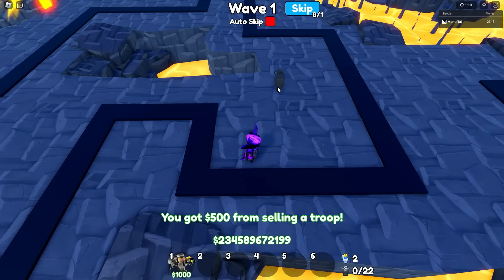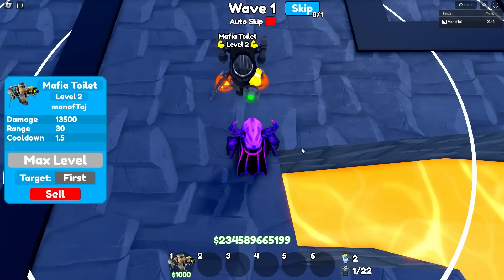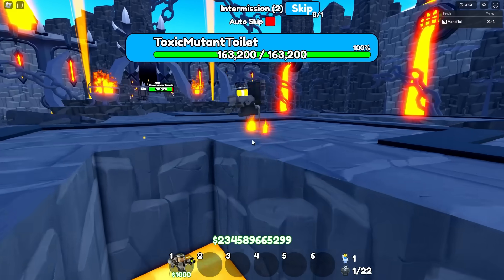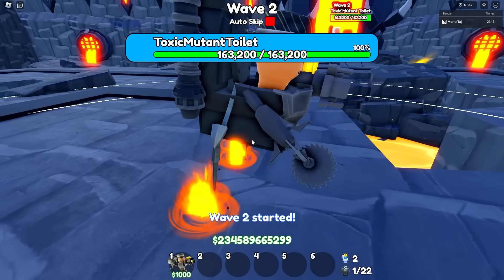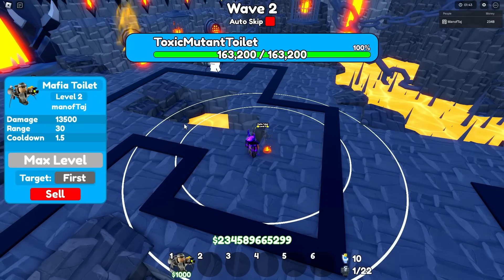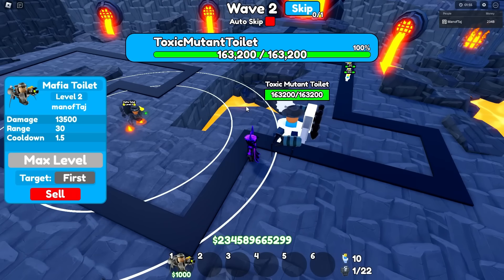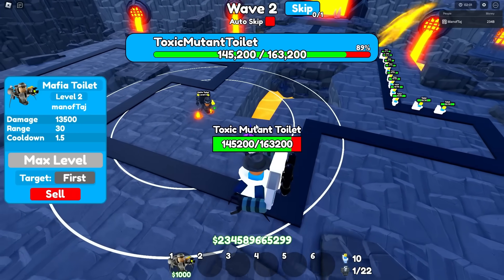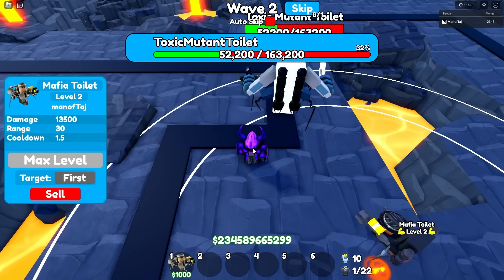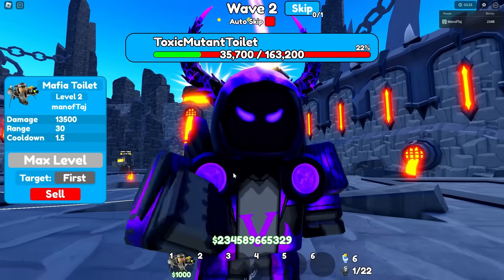Now let's sell this one and replace it right about here, then max out this one. As you can see, it has a toxic arm, so obviously it makes sense to do the toxic toilet — with the toxic arm and the buzzsaw arm. As you can see on this toilet, it has the exact same things: the buzzsaw arm on the left and the toxic arm on the right. We're doing 13,500 damage every 1.5 seconds. It will finally be targeted right about now — we've gotten it below 90%, 80%, 70%, 60%, 50%, 40%. But it looks like it's just barely going to get on by. GG's.